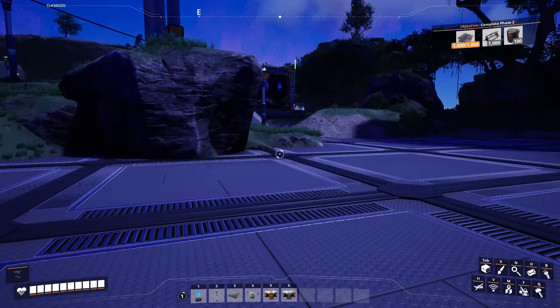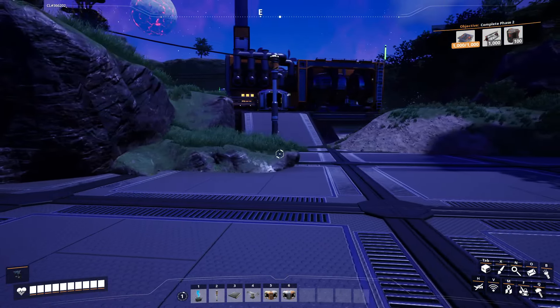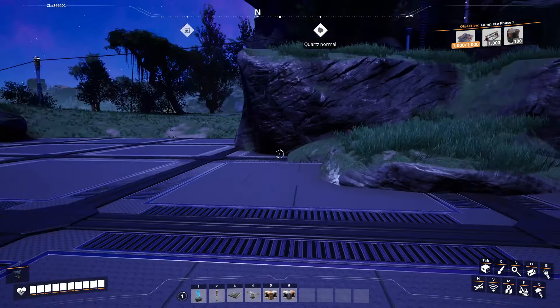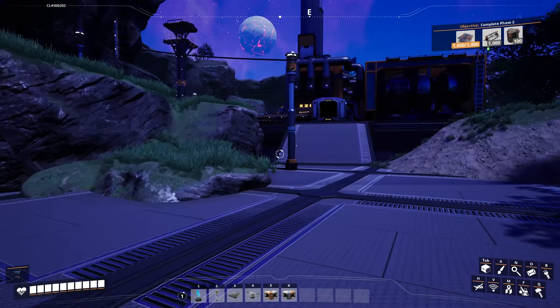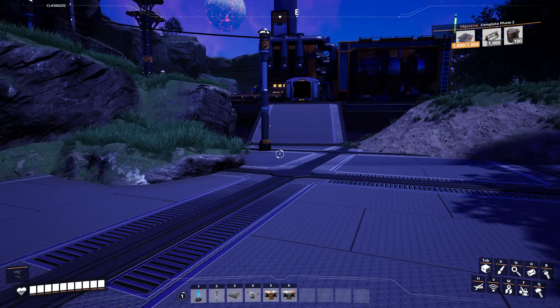First up, we're going to get started with what we're doing here. We want to transport some coal from the mine over to the power generator — nothing special, and it goes like this.